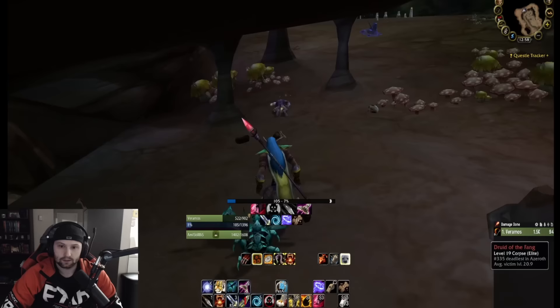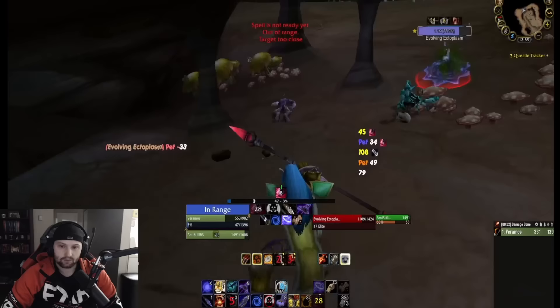There's an ectoplasm on the right side — another patrol. You can skip by him on the left side, but it's pretty risky. I just take care of him because he's really quick to kill. Nothing special here.